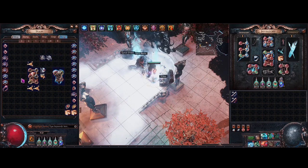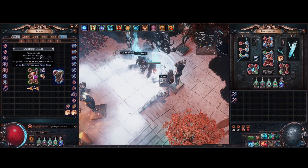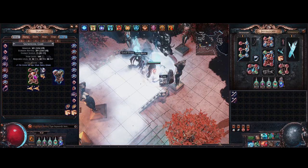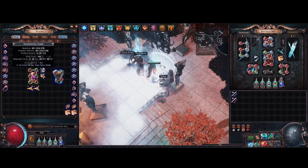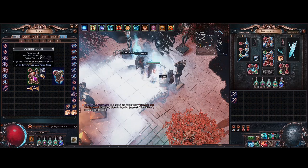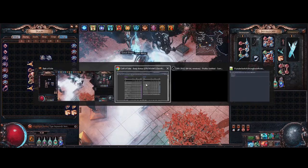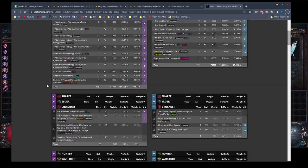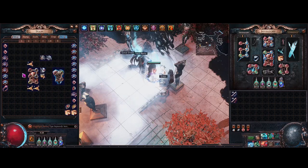Let's get started. First of all, you've got to buy the items you need. We have a sacrificial garb — this needs to be item level 85. You can actually buy a divination card that'll give you a six-link level 100, so that's a little bit cheaper. The reason you need item level 85 is because in order to roll the tier one explode mod, it needs to be item level 85.